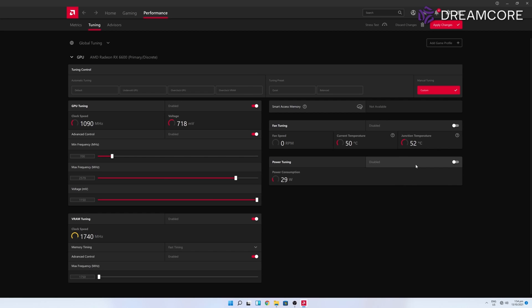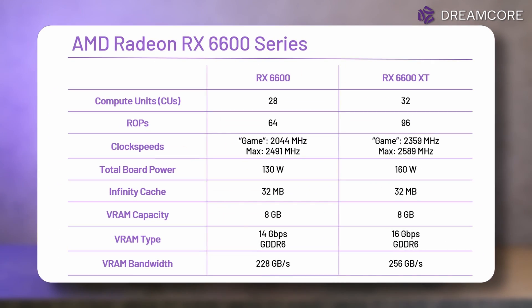The 3060 by comparison can only be adjusted by plus 6% on some cards and a max of plus 12% on the most expensive cards. The memory clock speed can also be increased by about 9% and memory timings can be switched to the fast preset, though in limited testing with pre-release drivers, memory adjustments were not stable. The 6600 uses mostly the same memory configuration as the 6600 XT: 32MB of Infinity Cache and 8GB of GDDR6 over a 128-bit bus, with the clock speed reduced to 14 Gbps for an overall VRAM bandwidth of 224 GB/s.